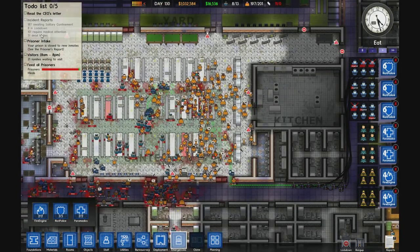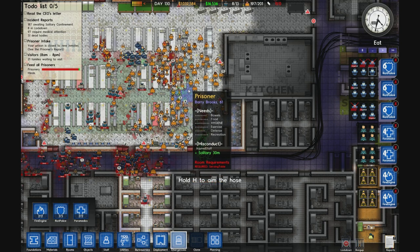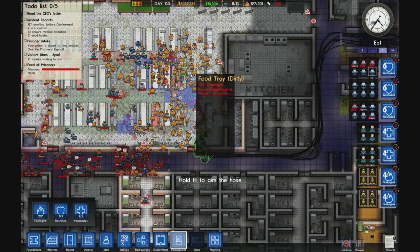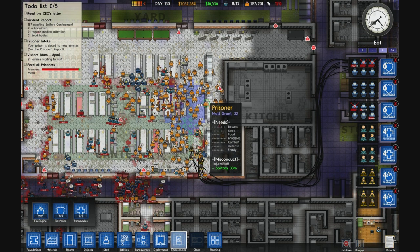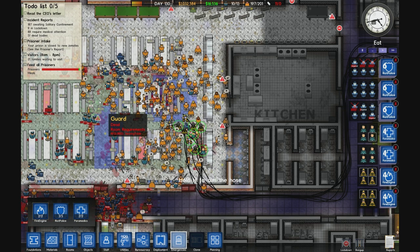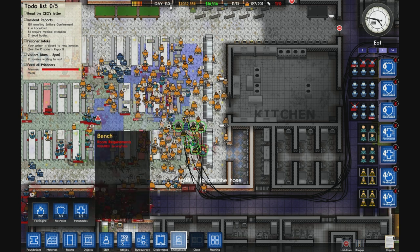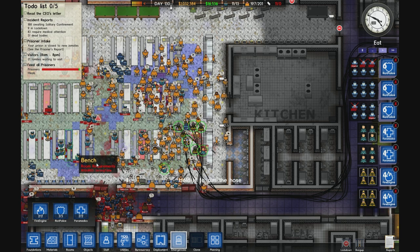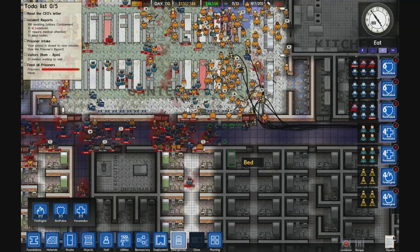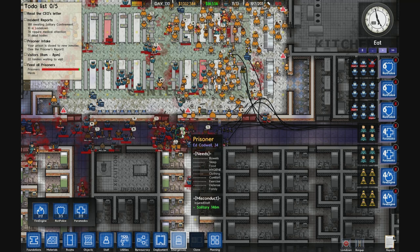How many dead bodies are there? 51. I got 100 requiring medical attention. Another 187 needing solitary confinement, and I think I only have like 5 solitary cells in this prison. It's pretty much how a full-scale 200-prisoner riot should go, and I would say the odds of you actually getting it under control are pretty slim. Look at these guys — some of them got like quadruple murder on them.